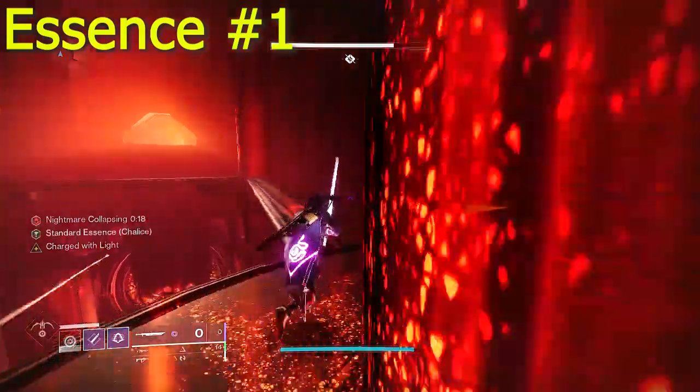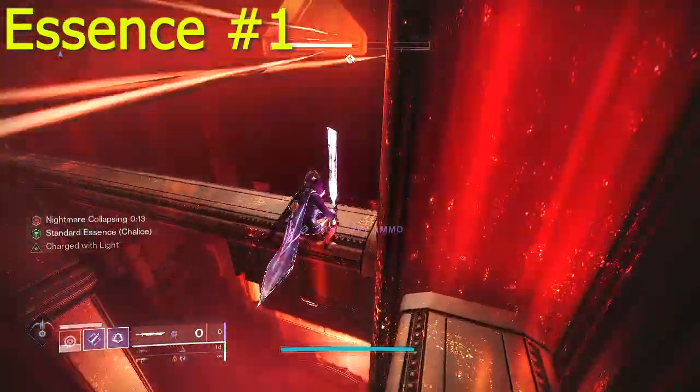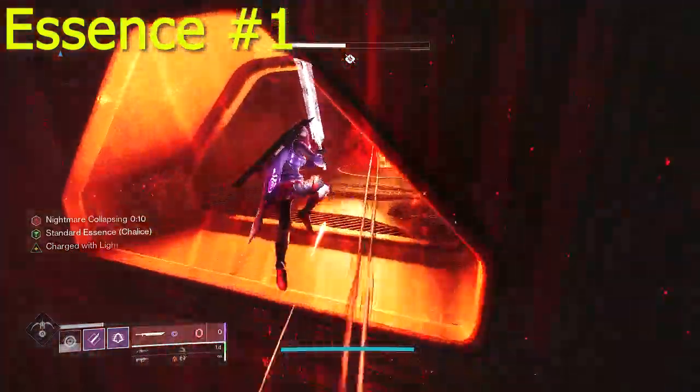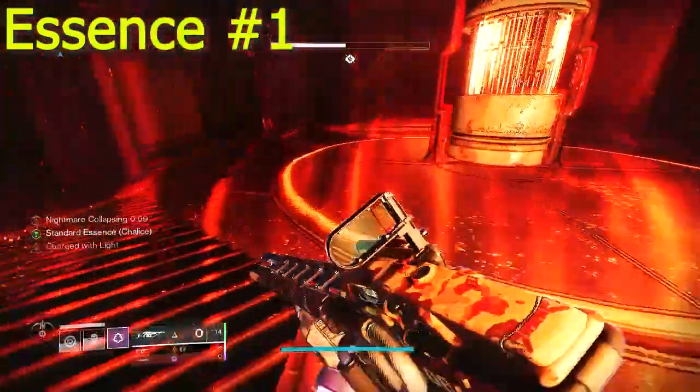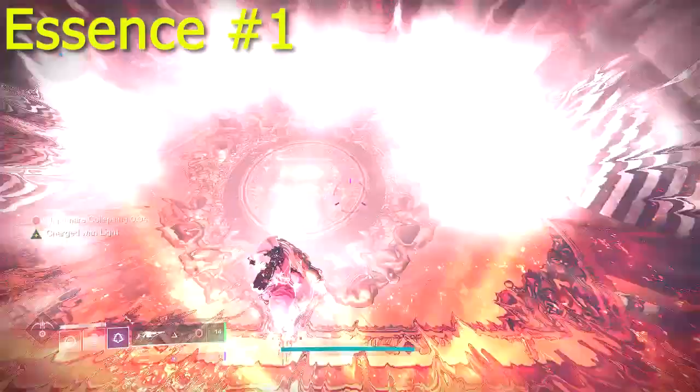This is where Warlocks will need to utilize Heat Rises and Hunters will definitely need Stompies. Once you deposit the essence, the timer will stop and the essence will now be locked in place. The first objective is now complete.